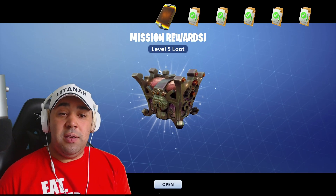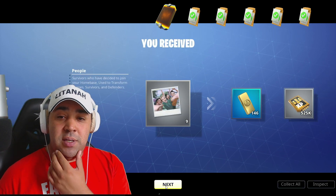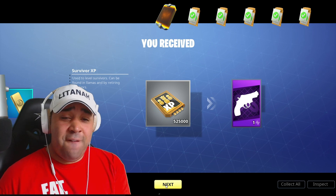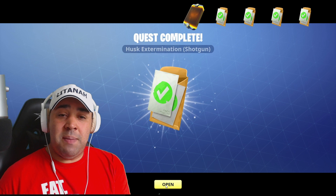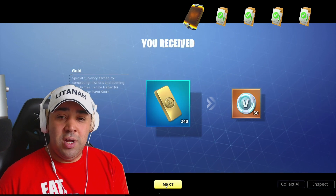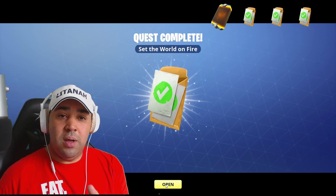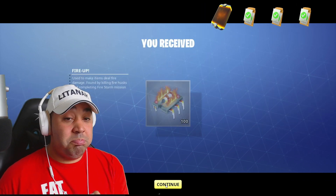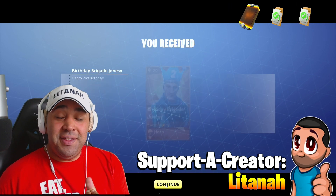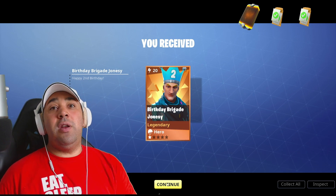Let's have a look at what we got from the mission rewards: nine peeps, some more gold which we're desperate for, half a million survivor XP, and a pistol schematic. Husk Extermination Shotgun, of course more gold, and V-Bucks - sweet! The Pulsar 9000 is so good for exploding husks. Birthday Brigade Jonesy - we've got to go and try him out.